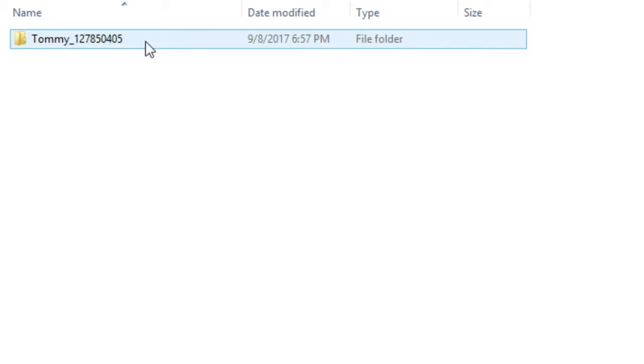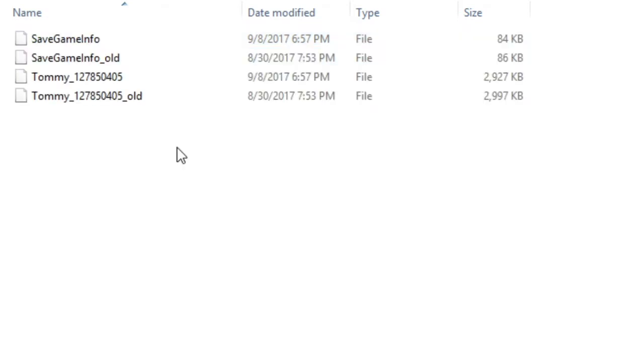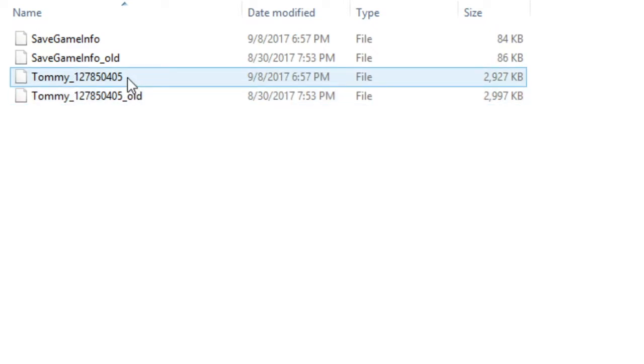Before you do anything, just copy and paste this folder somewhere else — I'll copy and paste it to my desktop — just in case you delete something you weren't supposed to. After you've done that, just double-click the folder and you'll see four files. Click the one that has your name, and make sure it does not say 'old' at the end of it. Now I'm opening this with Notepad; you can use whatever text editor you like.